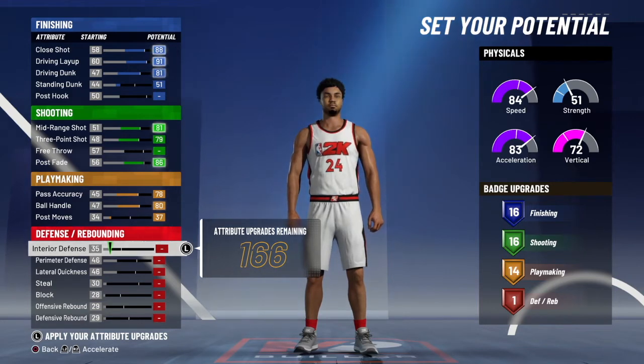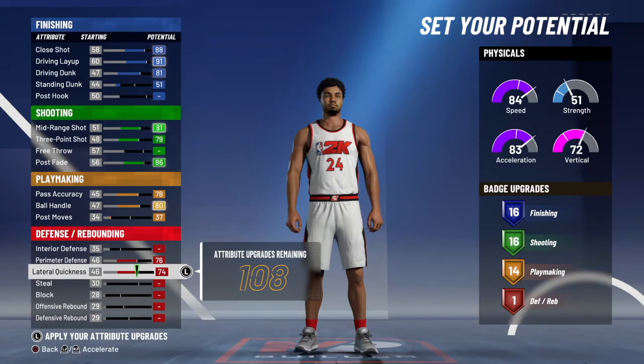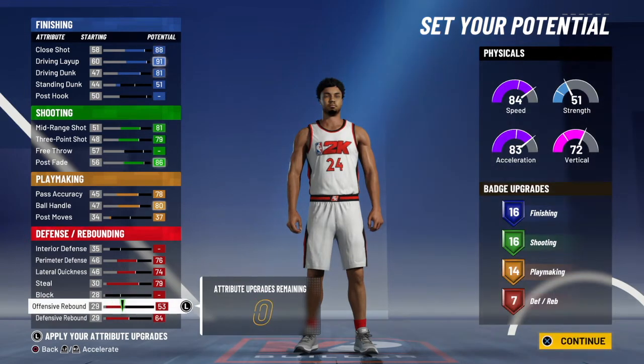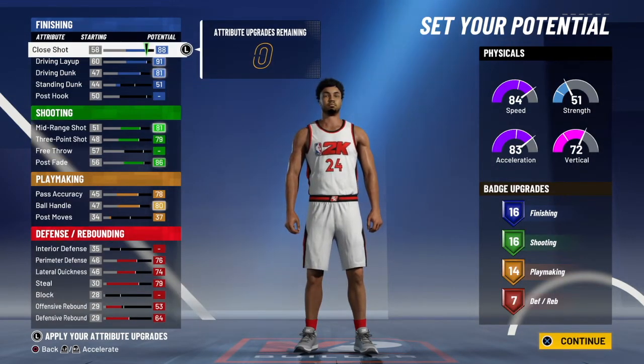And Kobe Bryant's defense — he's not known for his defense, but he was a great defender. Nine-time NBA All-Defensive First Team, three-time All-Defensive Second Team. We're just gonna upgrade his perimeter defense to 76, lateral quickness 74, steal 79, defensive rebound 64 — the rest will go to offensive rebound. And yeah, here we go: 16, 16, 14, 17.